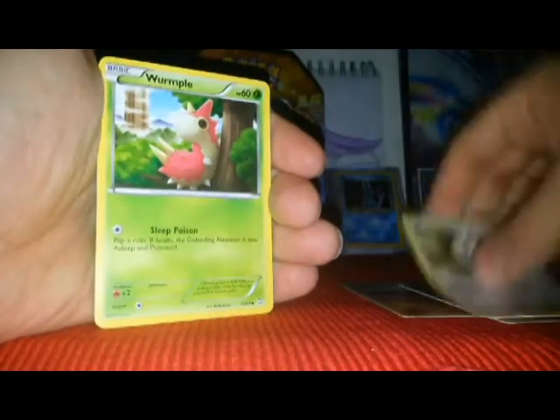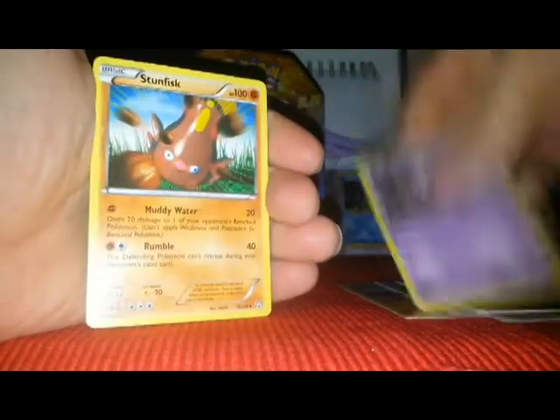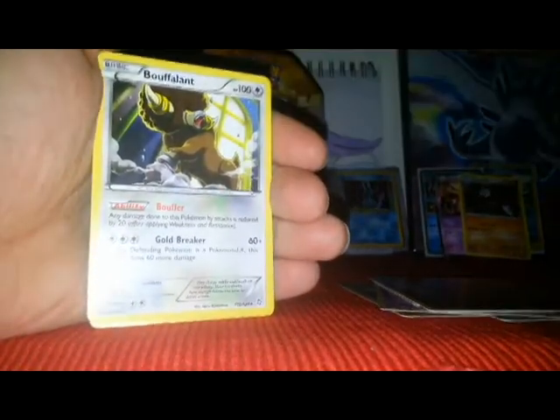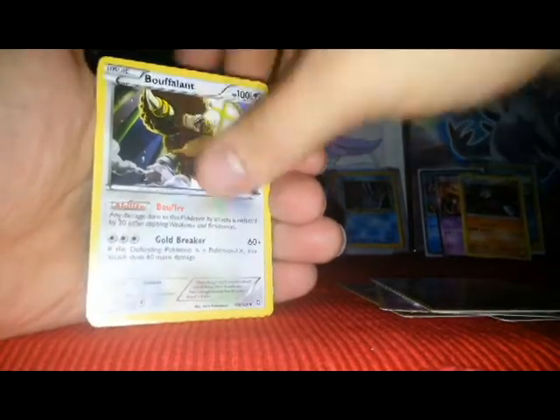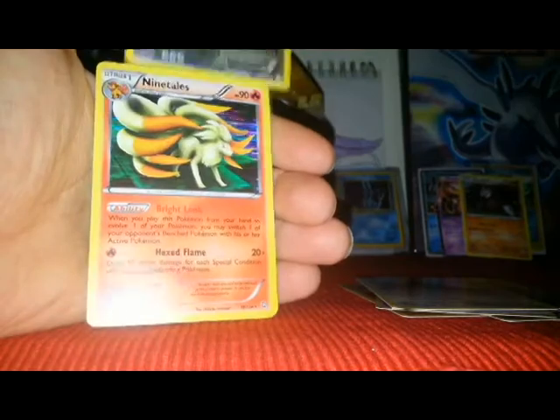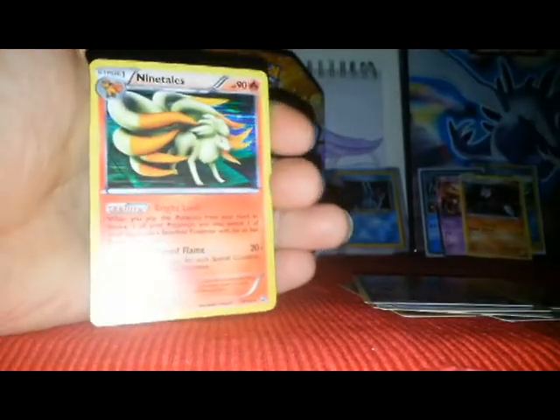Dibble, Rufflet, Wyrmple, Drifloon, Stunfisk, Gabite, Buffalant — that's actually a pretty sick art. Buffalant's an idiot Pokémon, but whatever. Zoroark and a rare, and Nine Tails holo — so that's not bad.